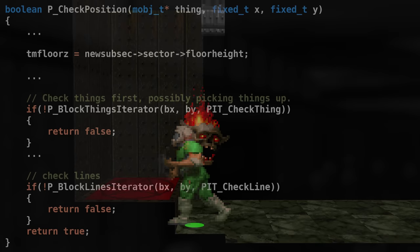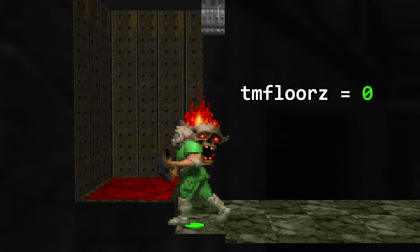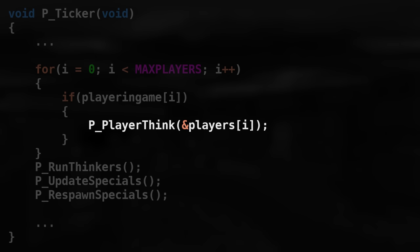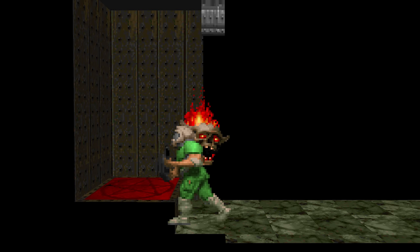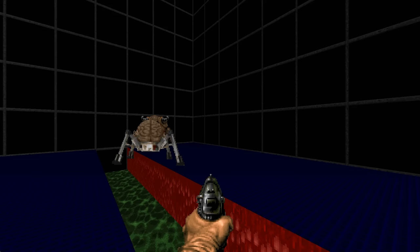There is a global variable called TMFloorZ used for line and map object intersection checking. Its default value is the floor level of the sector the map object's origin is in, then adjusted based on how the bounding box overlaps sectors. It determines if the player's bounding box contacts a sector of different floor height, and if so, updates the player Z value. But when a Lost Soul occupies the same space as the player, the code stops at the map-object check and never checks bounding-box line overlaps. That means TMFloorZ is never updated, so the player Z is set to the sector's floor height at the origin rather than the bounding box — placing the player technically in contact with the secret sector, triggering it.